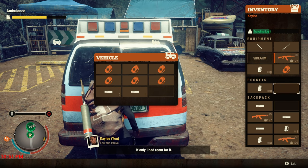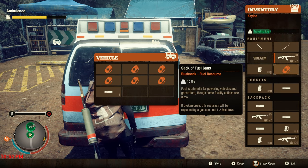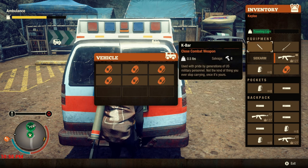So why would anybody care to do this? Well, if you're only doing like rucksacks or anything else, it only takes one per trunk slot, then you only have to close and open the trunk once for every tier. So you save at least two button presses every tier.